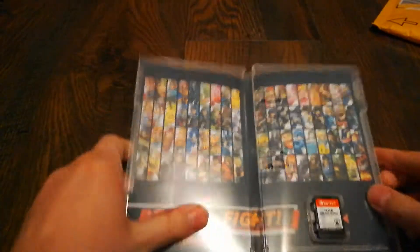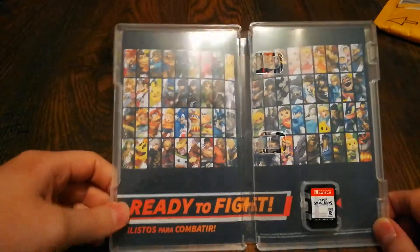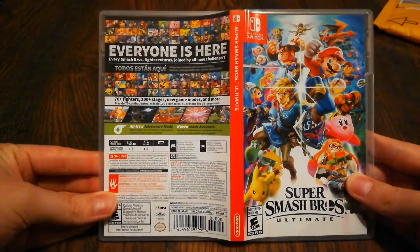Inside we have the game card, and we do have inside artwork with all the characters — so it's ready to fight. And there's the front, the back, and the spine of Super Smash Bros. Ultimate.